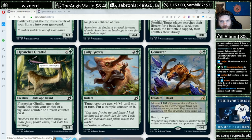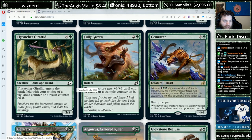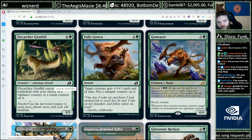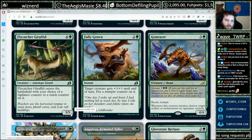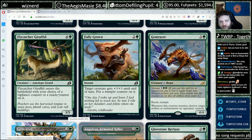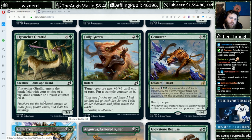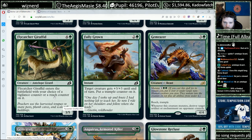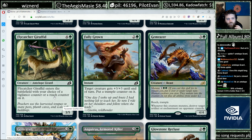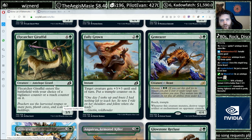Flycatcher Giraffid — five mana for a 3/5, and when it enters the battlefield you choose a vigilance counter or a reach counter. That's the kind of spider I can get behind. So if you end up green-white, there are vigilance synergy cards and a toughness-matters enchantment, meaning you're attacking for 6 with vigilance. There's also a vigilance pumper. And green is always in the business of having giant spiders — five mana for a 3/5 with reach is just always good.